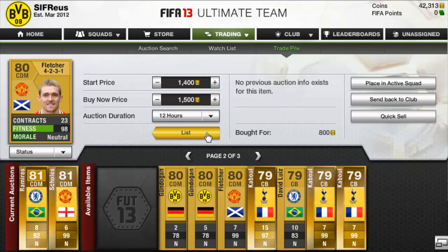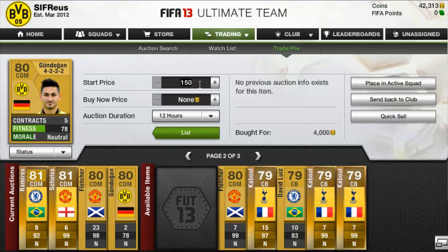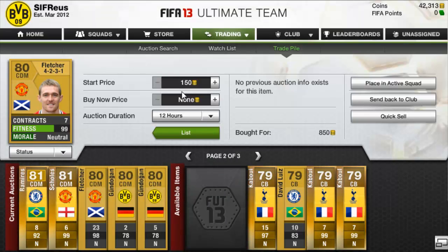We picked up a Gundogan — I don't actually know how you pronounce that — CDM 4-2-2-2 for Borussia Dortmund for 4,400 coins. We're going to try and list this one up for 5k. Then we picked up another one exactly the same for 4k and we're going to list that one up for 5k as well.